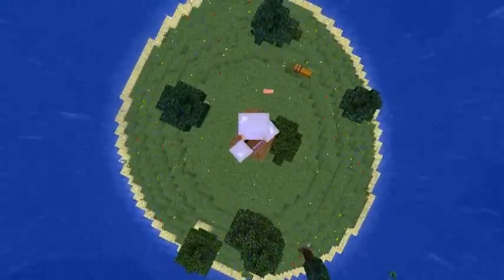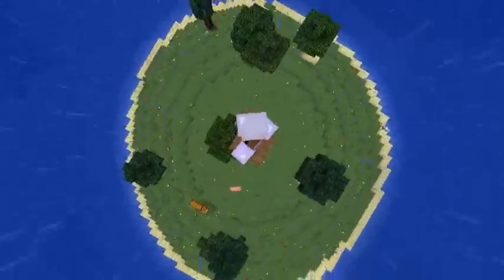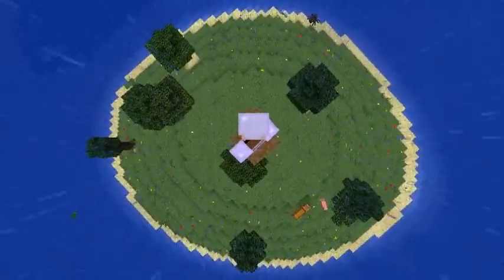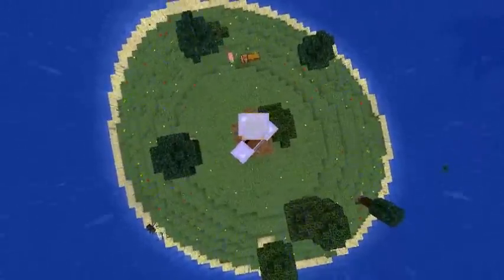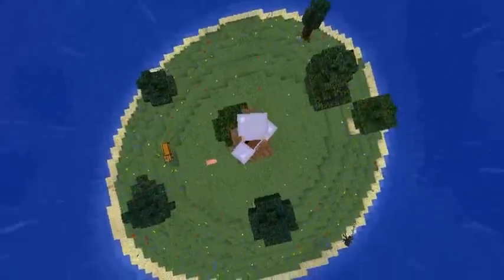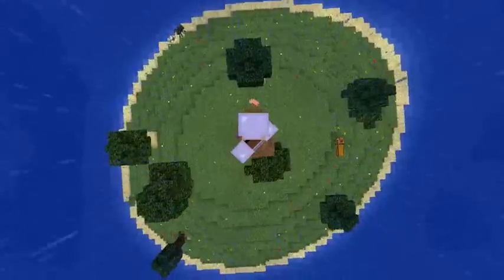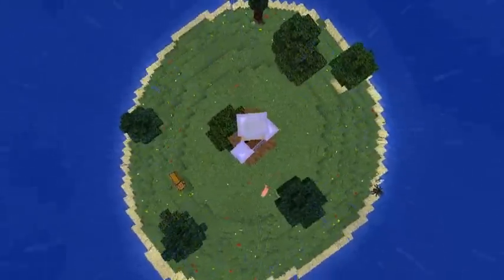So this is going to be a mob trap. Where I'm standing right now is going to be where the mobs will be falling down to their XP grinding area, or the kill area, which will be set up shortly. First thing we're going to do is create ourselves a small hut at the base and then take it from there.